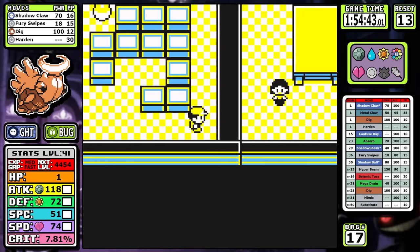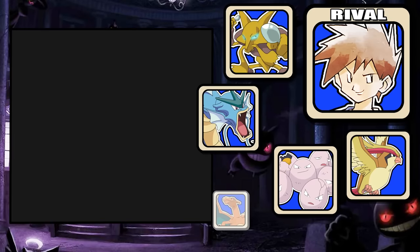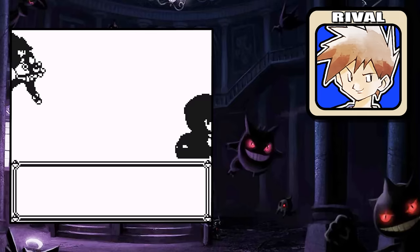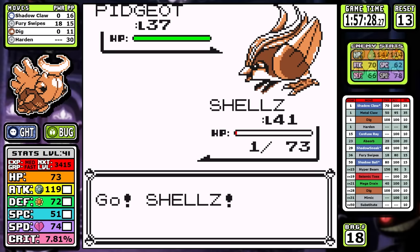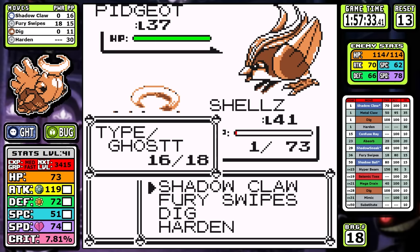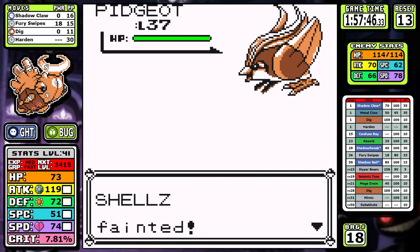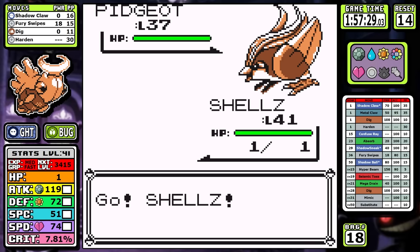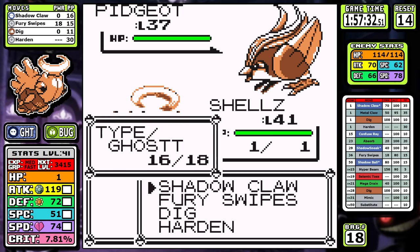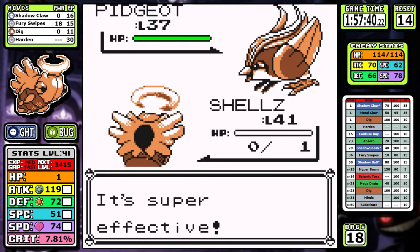There are two gargantuan problems: first, I'm outsped. Second, the rival has good AI and Wing Attack. This makes for a solid brick wall challenge I just can't overcome. I throw myself at it a few times because in blind runs you test things — maybe it'll Gen 1 miss, maybe I'm forgetting something — but it doesn't miss. I go train for a bit, get up to level 45 for the next damage rounding threshold, now past 78 speed.